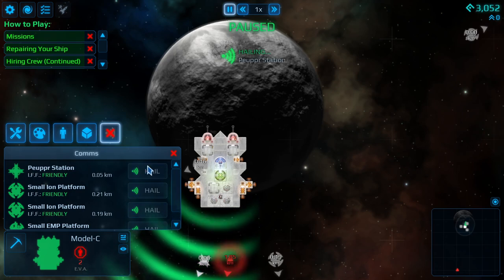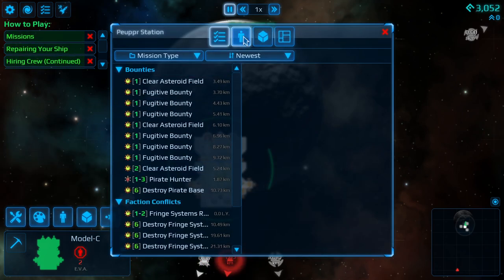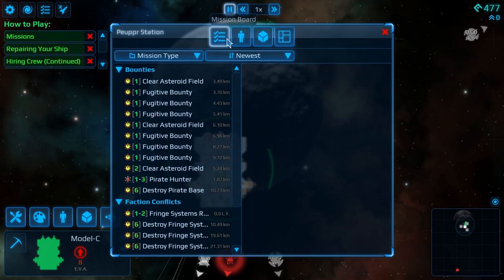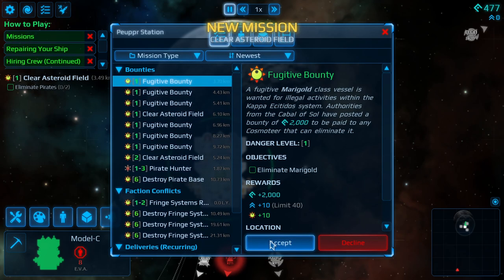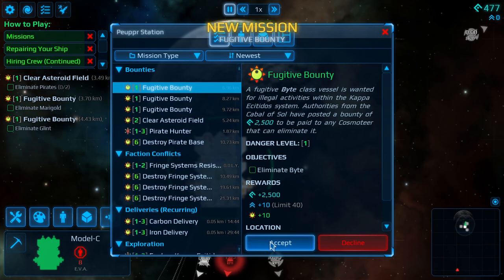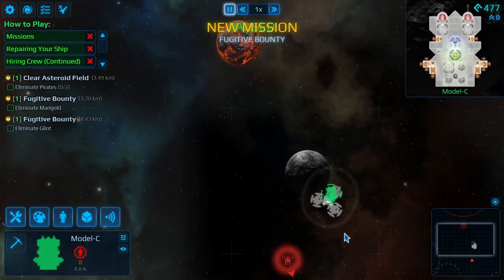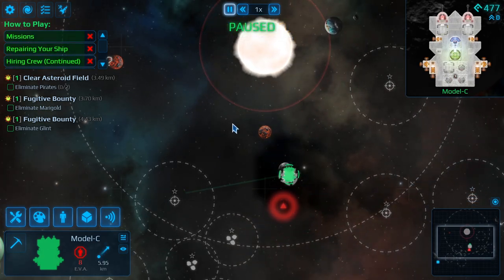Now we just need to get more people. Let's hail the station and grab the people — we have 14, which is more than we need. Let's go ahead and start grabbing all of these missions, and we'll start off nice and simple, just attacking some easy bots. Let's go right here to begin with.